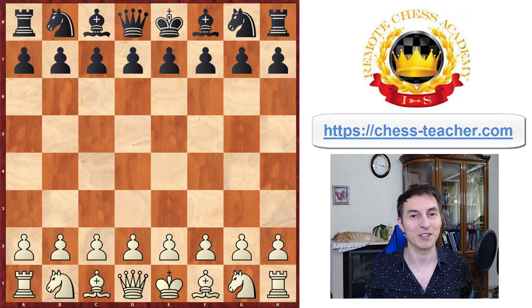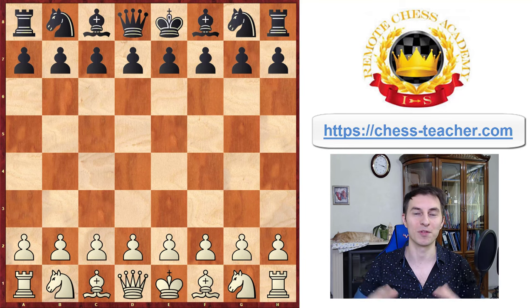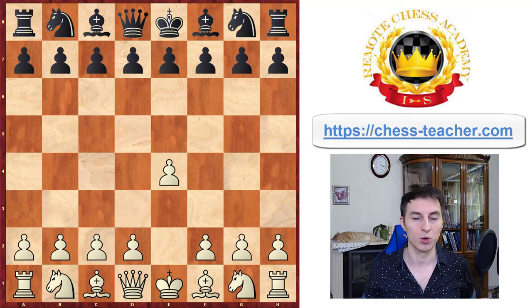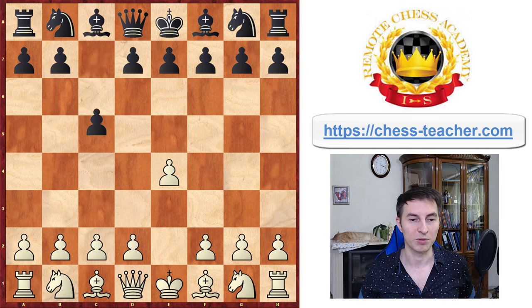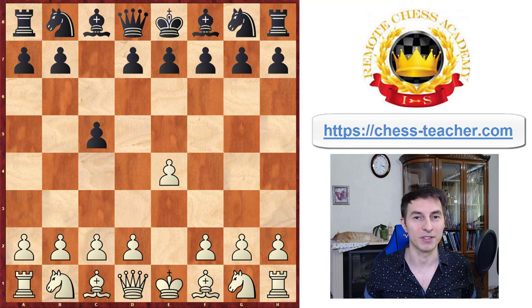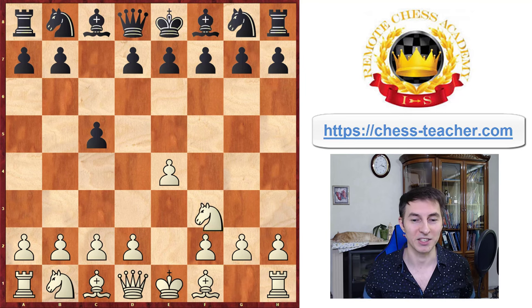What's up, Grandmaster Igor Smirnov is here and today I'd like to share with you one of the most fascinating games I saw over the last couple of months at least, played by none other than Mikhail Tal playing white against an unknown opponent. Tal starts with pawn to e4, black responds with pawn to c5, and this game is truly a great example of attack — that's Tal at his best, demonstrating how to attack and use various sudden tactical opportunities.